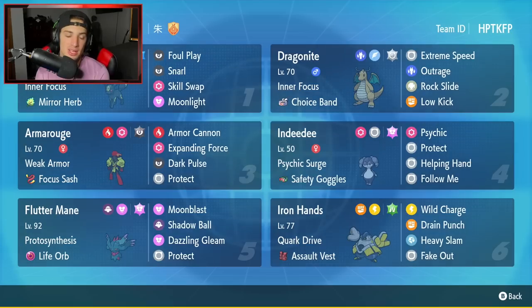Fifth Pokemon is going to be Fluttermane, one of the better Paradox Pokemon in the game at the moment, with Protosynthesis and Life Orb as its item. We've got Moonblast, Shadow Ball, Dazzling Gleam, and Protect for its full moveset.